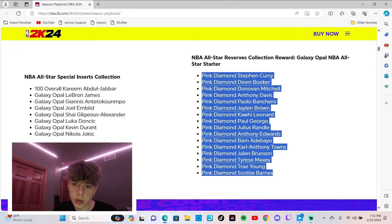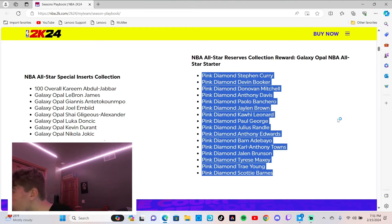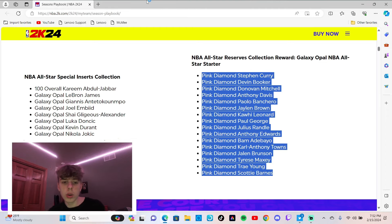That's 1, 2, 3, 4, 5, 6, 7, 8, 9, 10, 11, 12, 13, 14, 15, 16 - sixteen cards. Let me just check in the market right now how much a pink diamond is. A pink diamond right now is around 200k. I said sixteen cards - that's like 3.2 million.